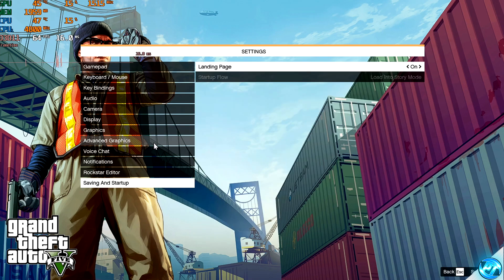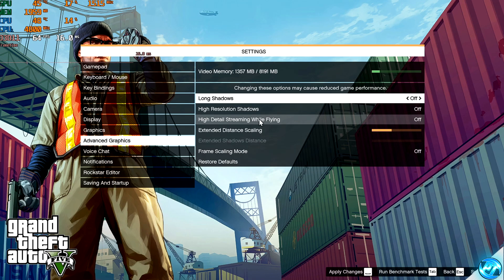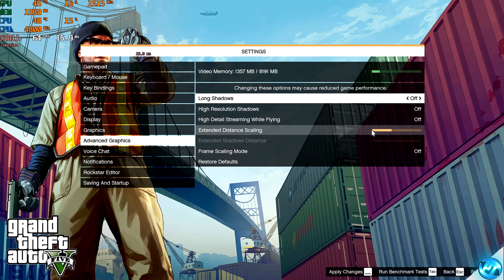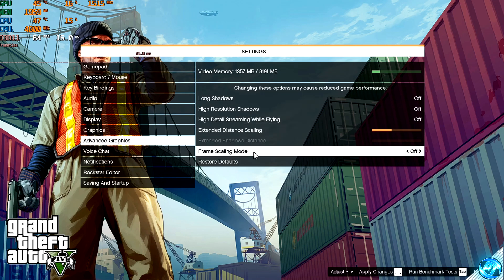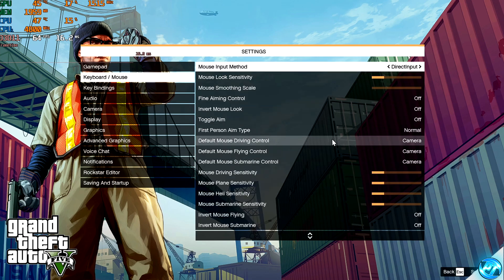Navigate over to the Advanced Graphics tab. Make sure that Long Range Shadows are turned off, High Resolution Shadows are off, and High Detail Streaming While Flying is off. For Extended View Distance, you can set this to around halfway for decent gaming PCs, otherwise leave it all the way down to zero. For anyone running on medium-end to ultra-low-end PCs, come down to Frame Scaling Mode and start experimenting — try setting it to 50%, 66%, 75%, or 83%. Press Apply and we're then good to go and boot into the game.